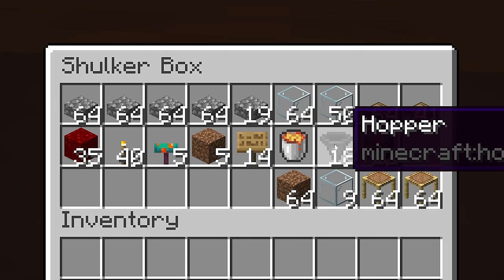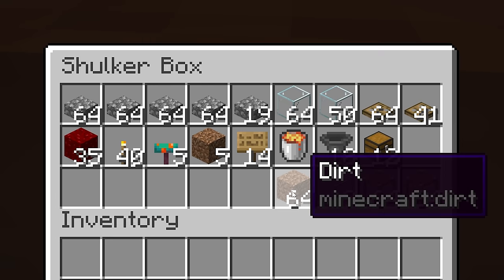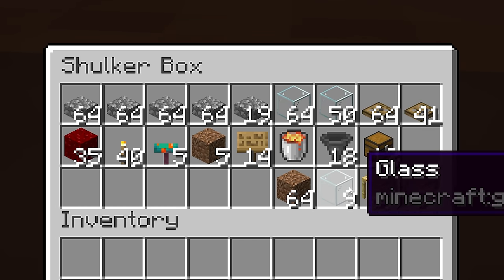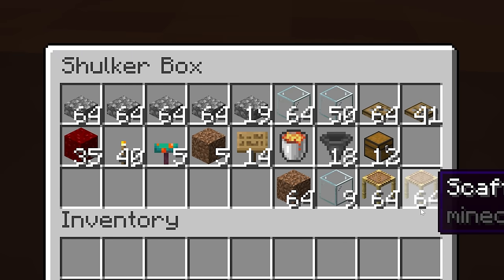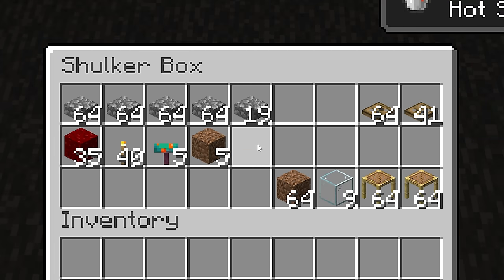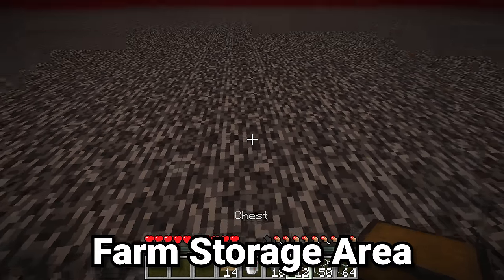For your storage system you'll want at least 18 hoppers and 12 chests, as well as some temporary blocks. For the AFK platform, about 9 glass and 2 stacks of scaffolding. Start by grabbing the glass, the chests, the hoppers, the lava bucket, and the signs, and start your farm wherever you'd like.